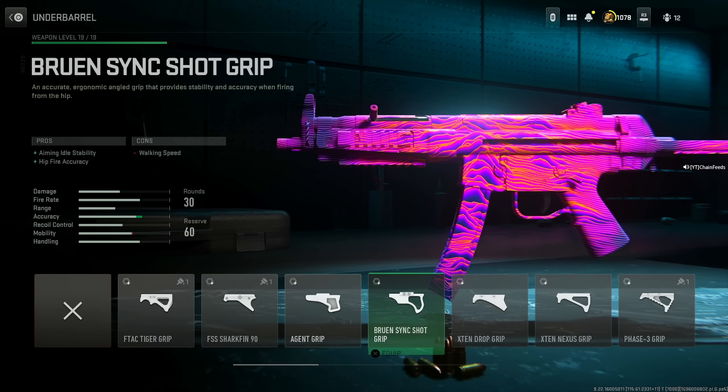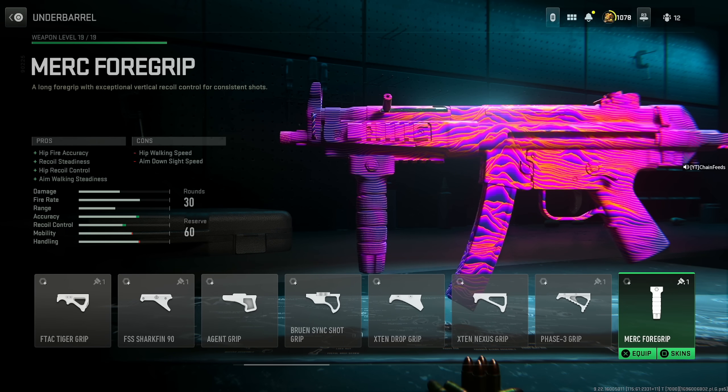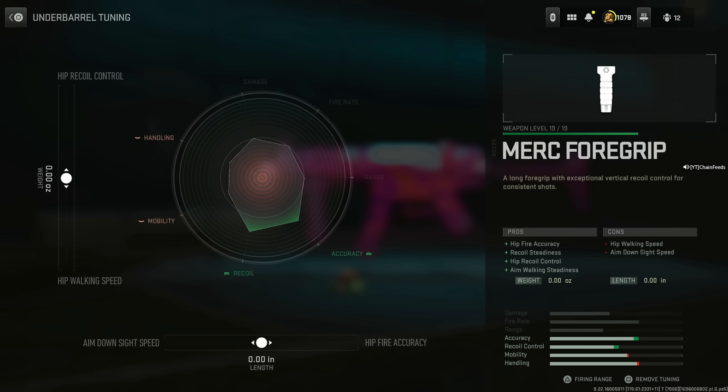Lockman Sub — we're going to start with the underbarrel this time. Throw on the Merc 4 grip for vertical recoil control, hip fire accuracy, recoil steadiness, hip recoil control, and aim walking steadiness, at the cost of hip walking speed and aim down sight speed. For tuning, set the aim down sight speed around the negative 20s — maybe negative 0.28 inches — and increase hip walking speed to around negative 0.48 ounces.